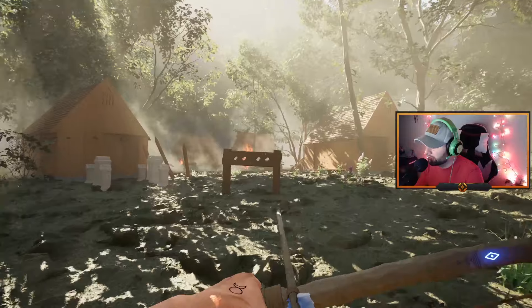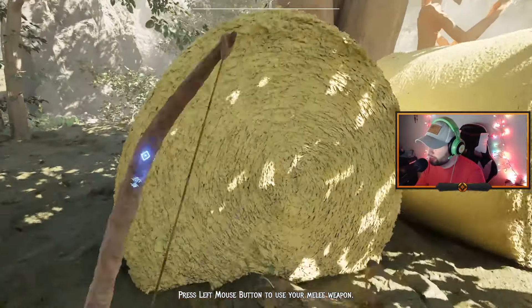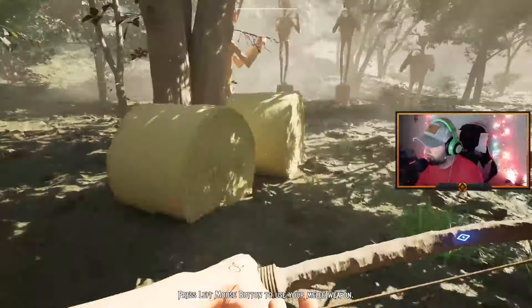Okay, so that's the range — that's actually pretty good. Left mouse button to use your melee weapon — it's like a ceremonial knife. That jump is crazy. Gotta do some trick shots. Bigfoot!